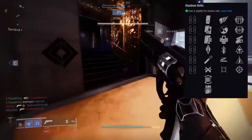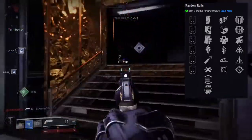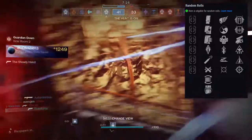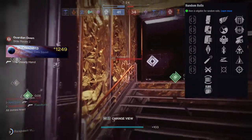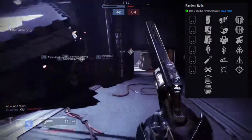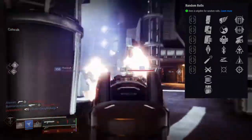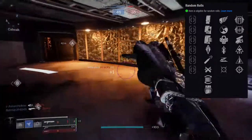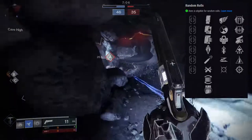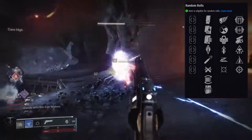You're going to want Quick Draw and Swashbuckler. People will ask about Outlaw, Killing Wind, or Moving Target, but my biggest issue with 120s is that they feel sluggish and bulky to use. Quick Draw really fixes that problem. If you go an extra step and add Snapshot Sights, it'll make you feel like this isn't even a 120. The gun is already consistent, but Quick Draw makes it feel completely different — and that's probably why I love it the most.